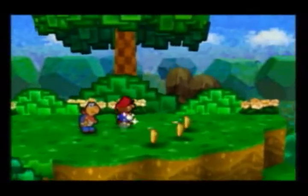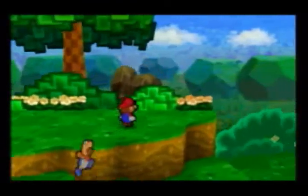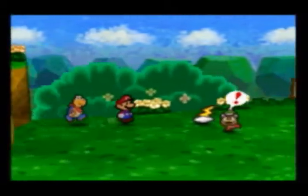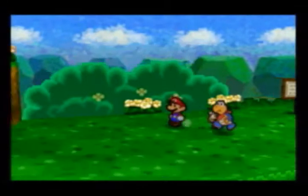On the subject of Chuck Quizmo, he has 64 of all the star pieces in the game, and I'm going to do my darndest to get all of them. I recommend avoiding this guy and getting the Thunderbolt — lightning that strikes one enemy, attack power five. This early in the game, very useful.